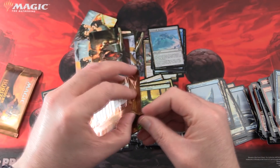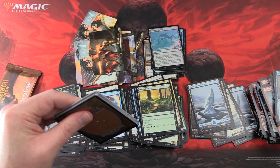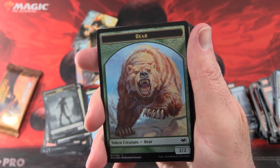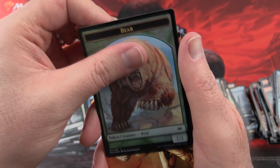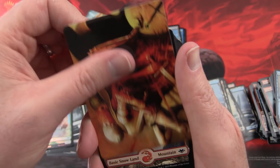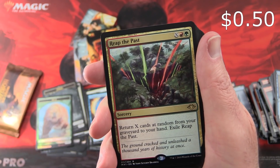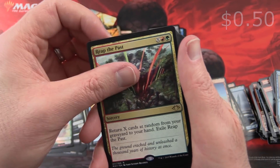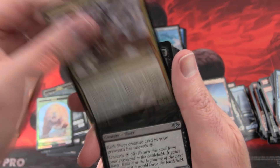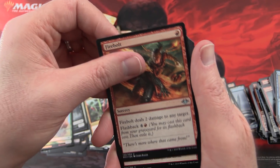Two packs, fingers crossed — we need the crazy pulls. And a Bear Token is not one of them — get another one of those. Snow-Covered Mountain and the rare is Reap the Past. And a Munitions Expert, Creature Goblin — that's pretty cool. Dregscape Sliver and Firebolt.